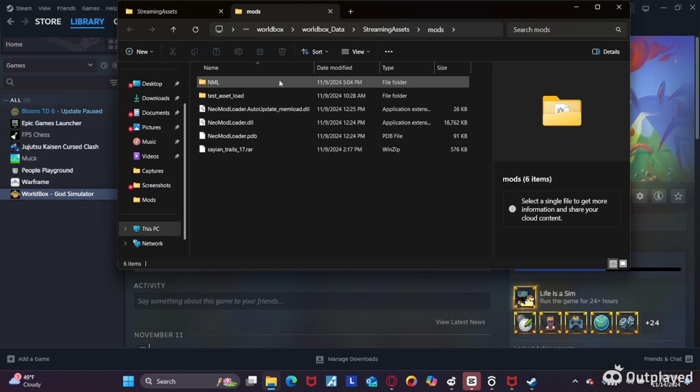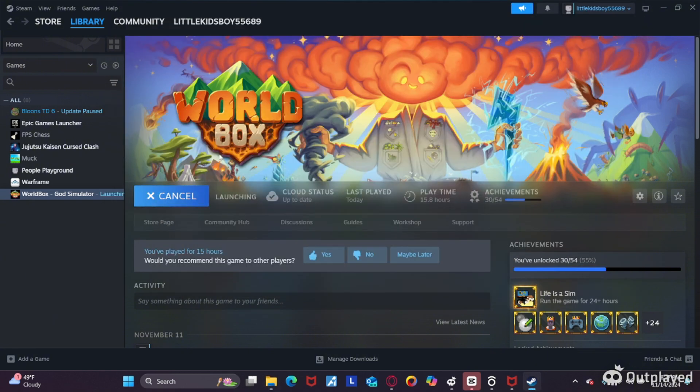These should already be in here. You're going to add the NEO Modloader PDB and DLL right in here. And that's pretty much it — you're just going to load it up and press play.